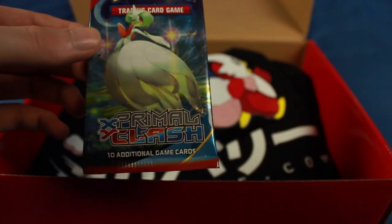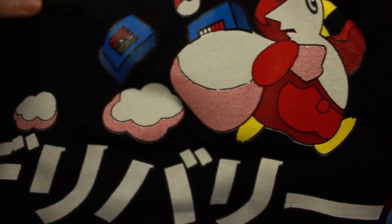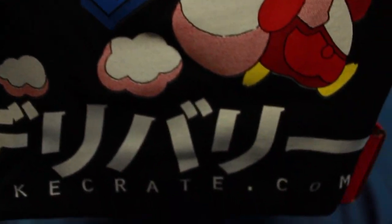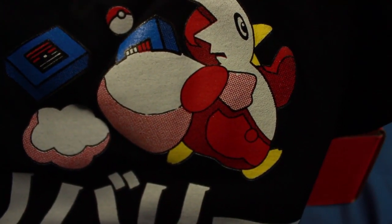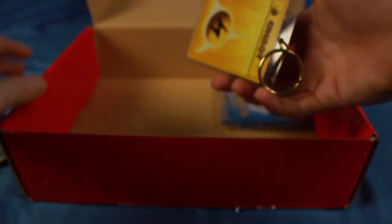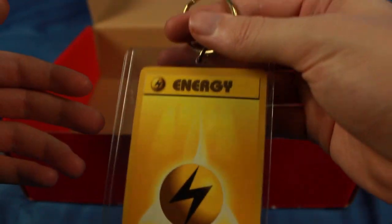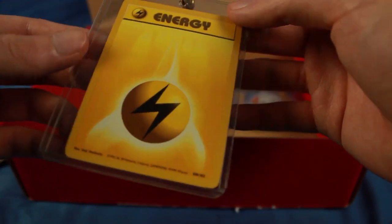We do have a Primal Clash booster pack right here. So here's that shirt we got — I'll probably give this to Clebby. I don't know if it'll fit her, but we'll find out. So there it is, the exact same one from before. Let's see what else we got. We got another keychain. I think this is the exact same one I got last time, the Electric Energy. The Electric Energy just seemed to love me. As long as I'm dodging the Grass Energies, we're fine.